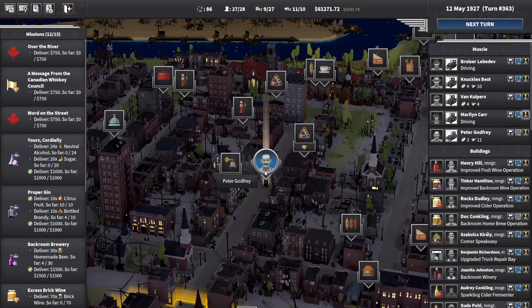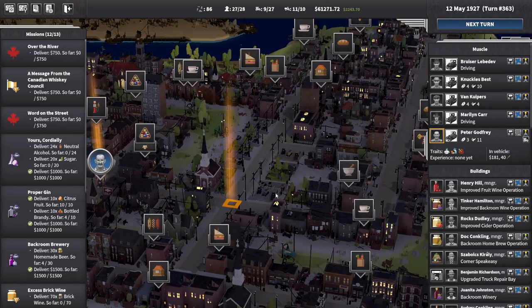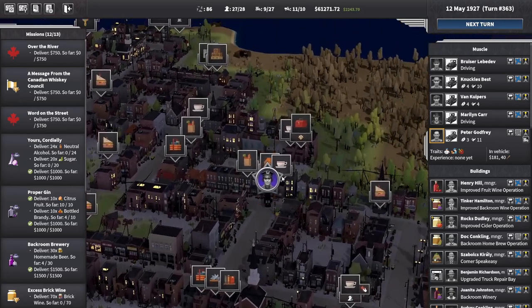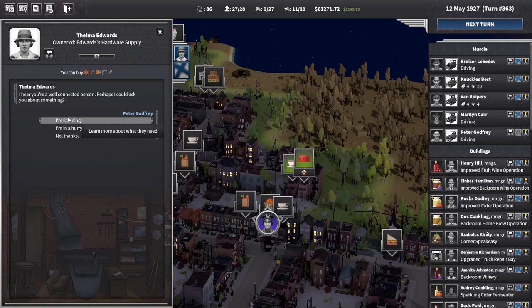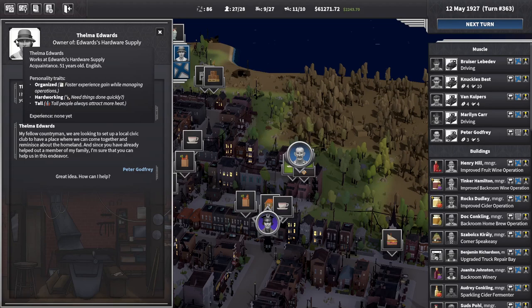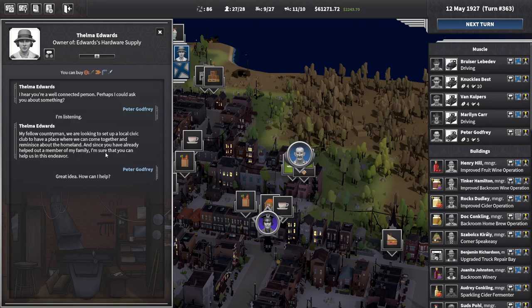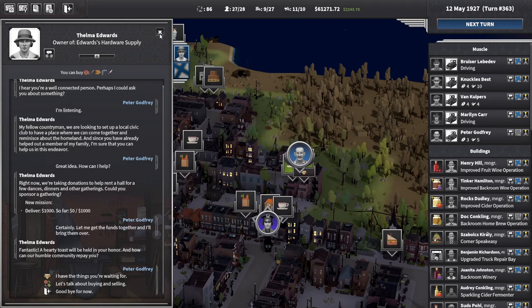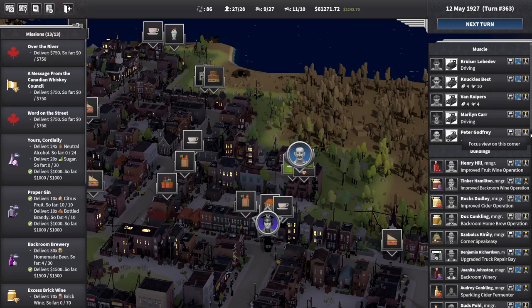I'm just going to keep cheesing this and say I'm paranoid — the last thing I want is to get locked out of there. I feel like we might be able to get somewhere with this. One more job left. It's my fellow countrymen looking to set up a local civic club and a place to come together. Since you already helped a family member of mine, you can help us in this endeavour. How can I help? Okay, you want a grand — we'll go with that.